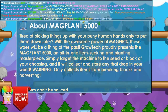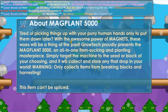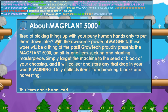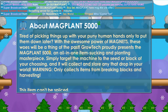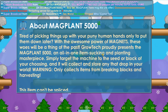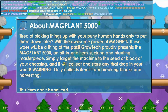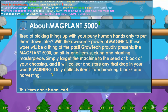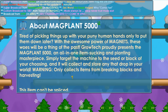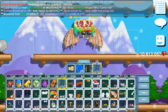Now we're gonna take a look at its description. 'Tired of picking things up with your puny human hands only to put them down later? With the awesome power of magnets, these woes will be a thing of the past. GrowTech proudly presents the Magnet 5000 — an all-in-one item sucking and planting masterpiece. Simply target the machine to the seed or block of your choosing and it will collect and store any that drop in your world.' Warning: only collects items from breaking blocks and harvesting.